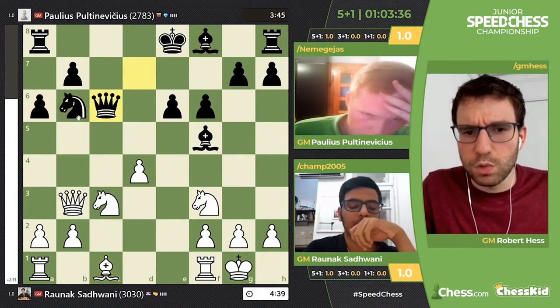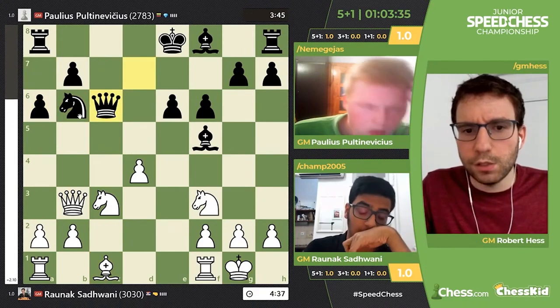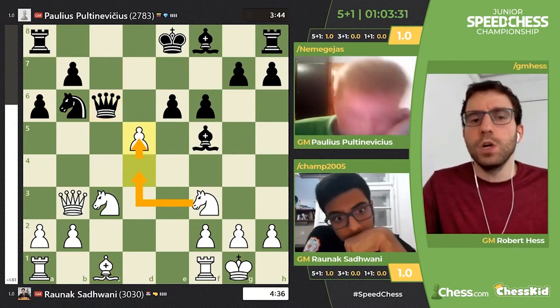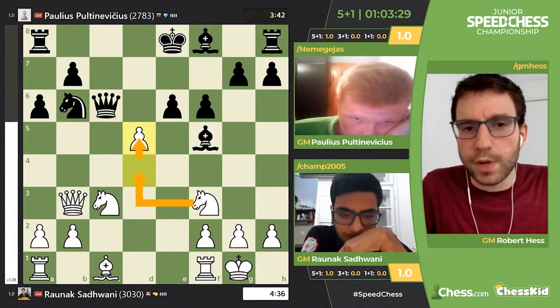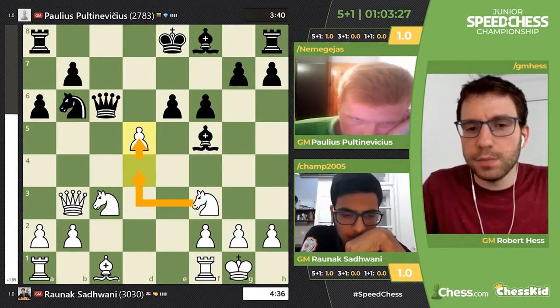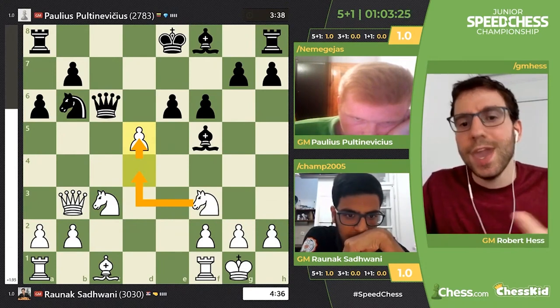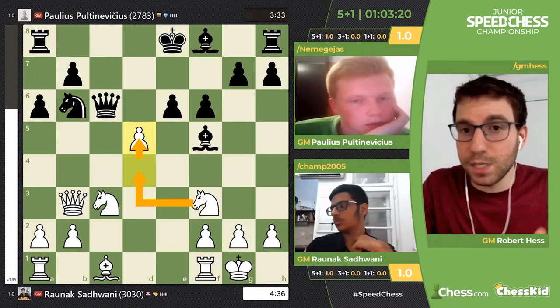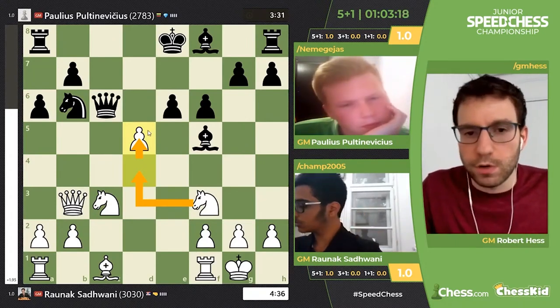He plays a6, but oh no, this knight on b6 is a bit loose. So how do you take advantage? Maybe d5 and knight d4. Good tactical awareness from Raunek Sadwani here. The knight comes to d4, hitting the queen on c6, hitting the bishop on f5, and there are tactics galore. Unfortunately for black, it seems like they're all in white's favor.